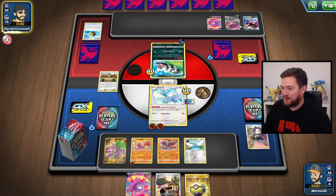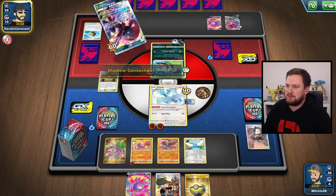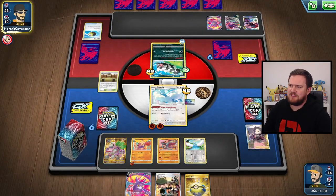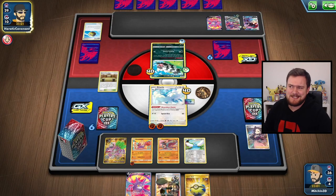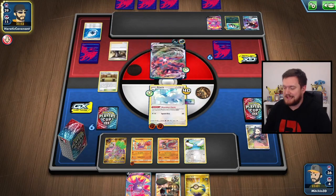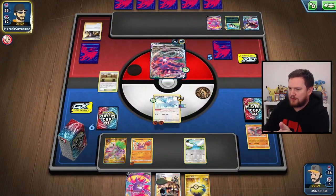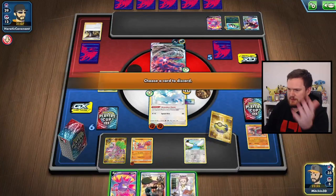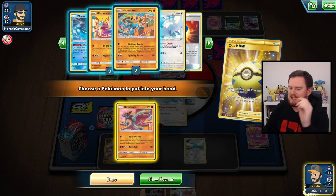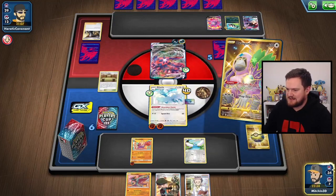I'm thinking too far ahead though, because my opponent could just play Boss three times and that's the end of the game. Hopefully they'll just flip with Surprise Attack. Interesting — they put the Weakness Guard energy onto the Zigzagoon. I'd have thought you'd value that more on your Eternatus. They're going to retreat into the Eternatus — maybe they do have Boss in hand. They do. Okay, so we lose our Hitmonlee there, but it's okay. We're getting Research off the top deck because we put it there with Oranguru.